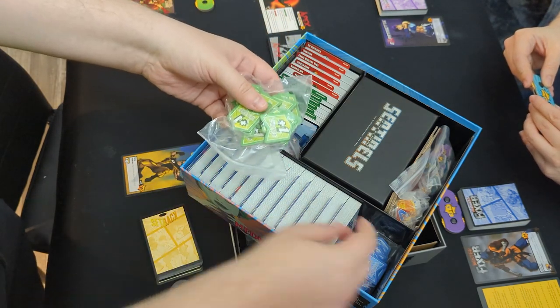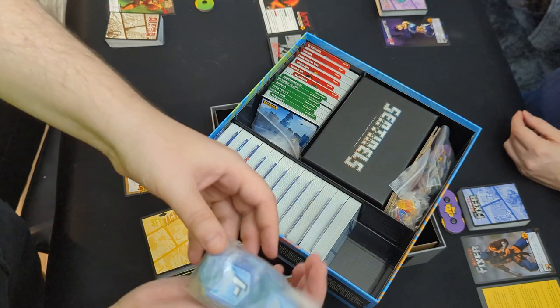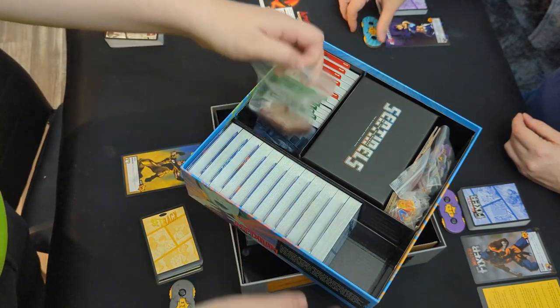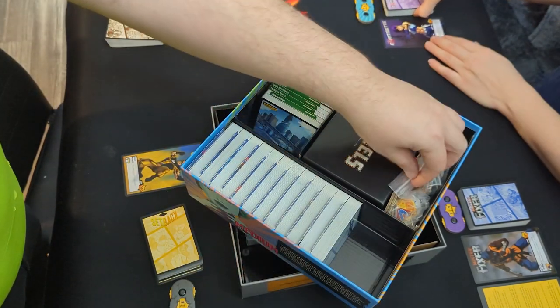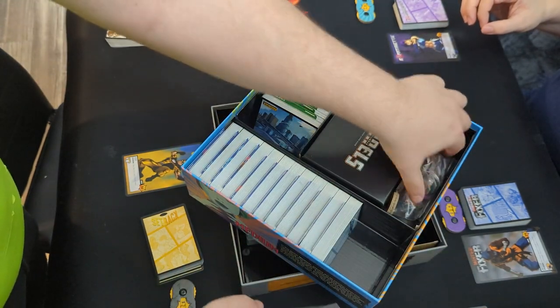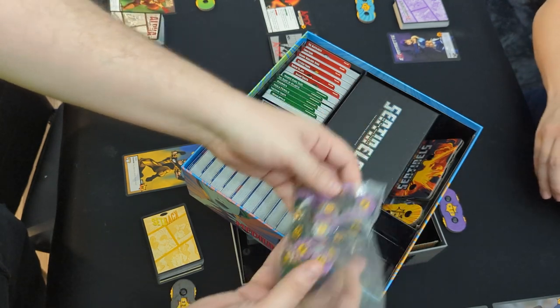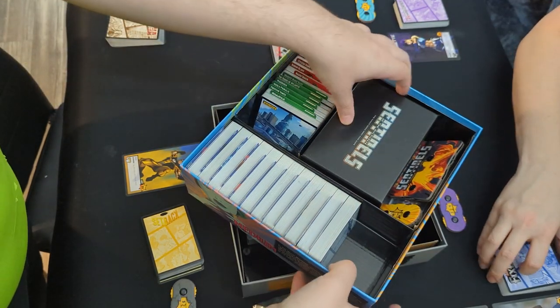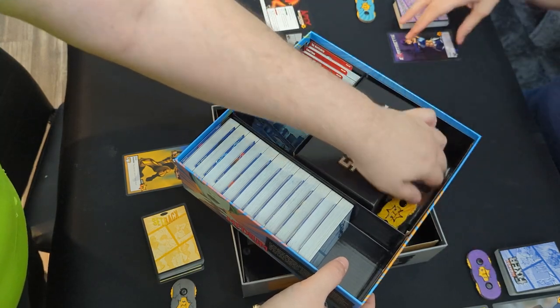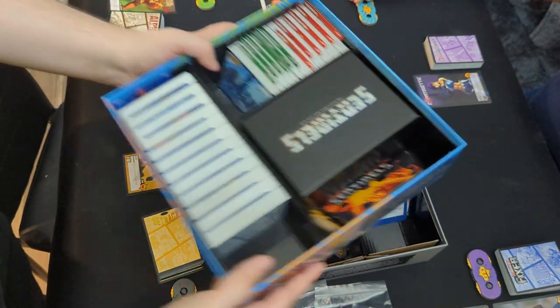From this, grab your additional tokens — your plus 1 damages, your minus 1 damages, your minus 1 damage taken, all of the little tokens that are useful. Get your additional point trackers just in case you need them. There's one more baggie of tokens. That should be all we need from this box.